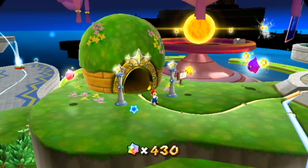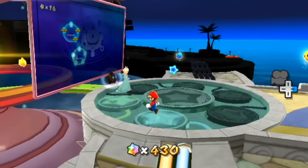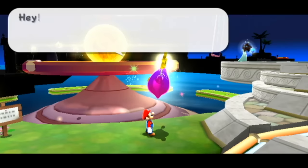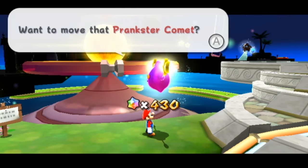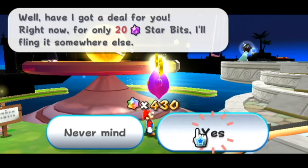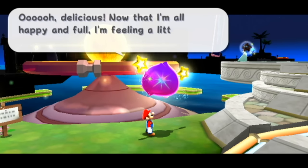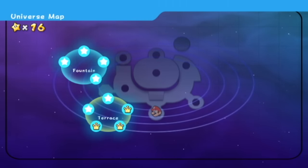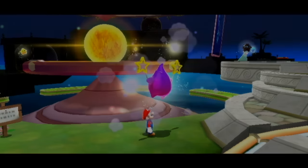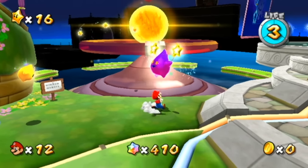We're not ending it off yet because we're only 10 minutes in - that's kind of short. Let's see if there's anything else in the comet observatory for us to do. Doesn't look like there's any more prankster comets out there. Let's go on to a new mechanic - this guy has another option for us. He gives us the option to move a prankster comet. Want to move that prankster comet? Well for only 20 star bits I'll fling it somewhere else. If you don't like where a comet is placed, you can pay this guy 20 star bits and it'll go somewhere else. Now that I'm all happy and full, I'm feeling more motivated. That did absolutely nothing - well that was the biggest waste of 20 star bits. I thought that would give us some new ones since there weren't any, but apparently not. That's a shame.